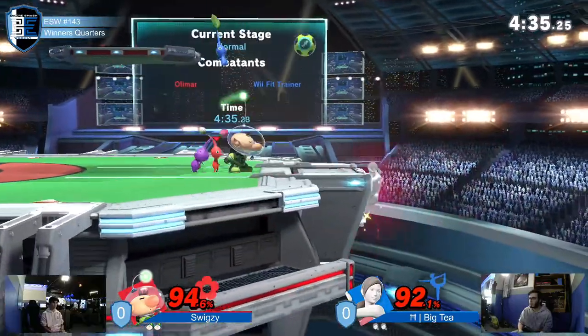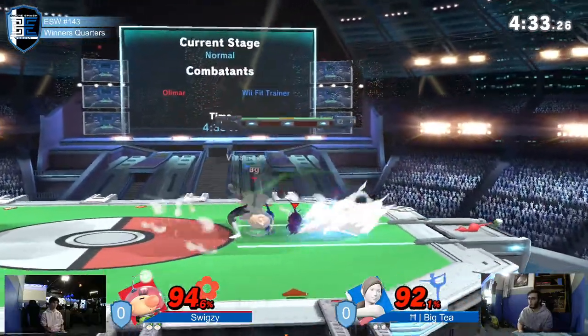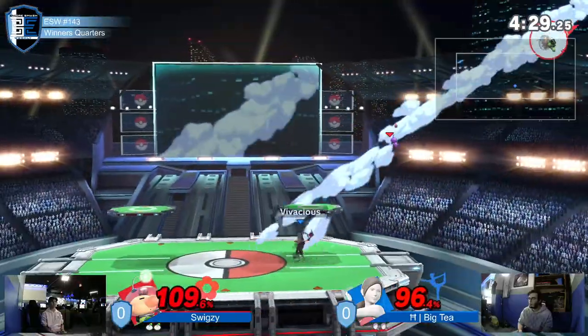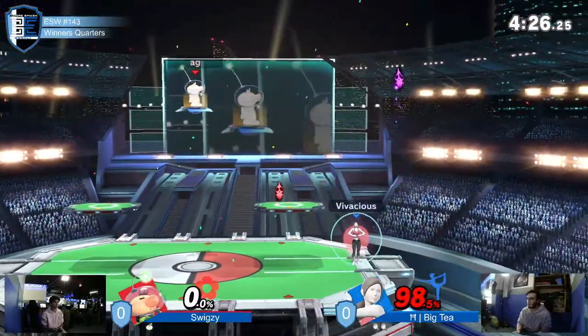We're at Encore right now — money's on the line. Gotta do what you gotta do to get that win. There's that backhand though — nice stuff by Big T.